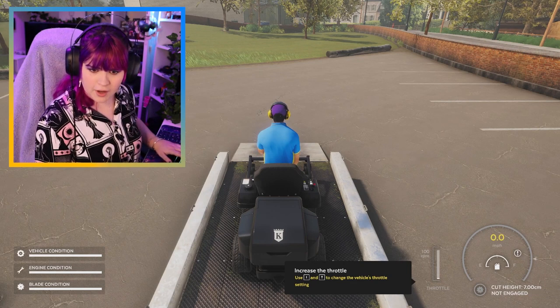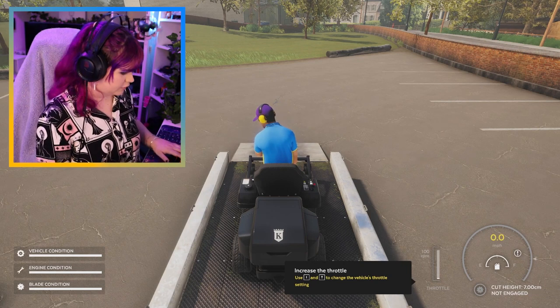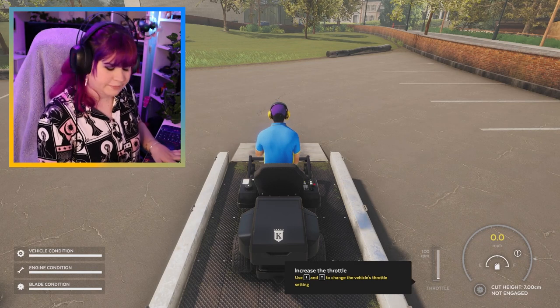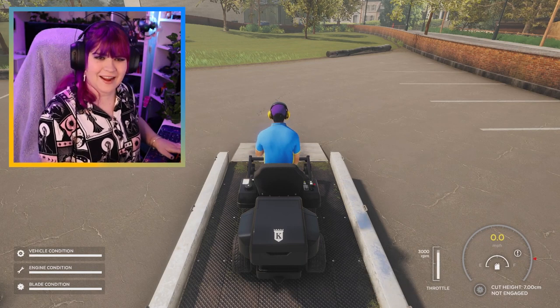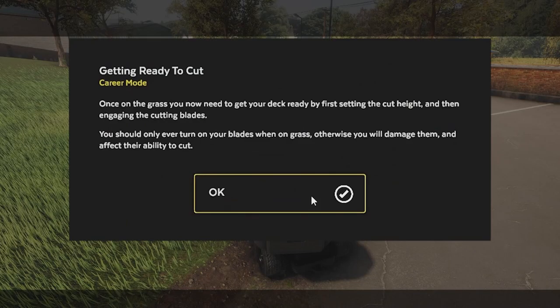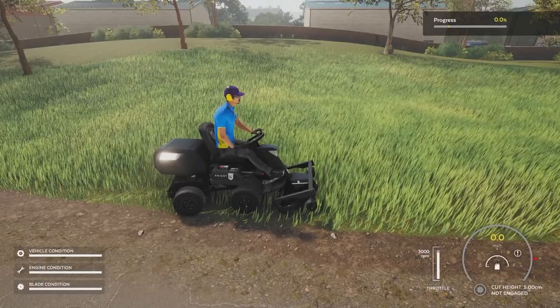Press INT to change the vehicle's throttle settings. T — that did something. Excellent. Getting ready to cut: once on the grass, you need to get your deck ready by first setting the cut height, then engaging the cutting blades. This is a lot more involved than I thought it was going to be. I didn't realise such finesse went into mowing lawns.